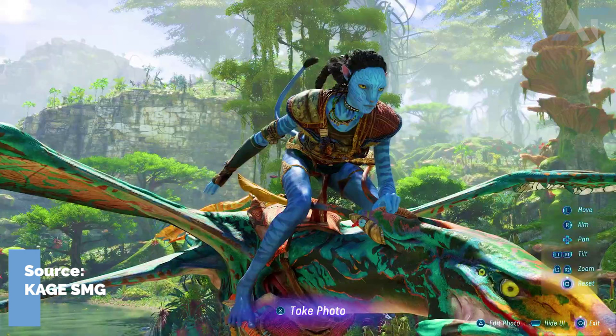And then you have edit photo, which I'm guessing is like the background effects, the blurriness, the different filters on the photo, maybe even stickers and stuff like that. And then of course once you're done you can take the photo and upload that to social media, much like many other Ubisoft games like the recent Spider-Man 2.